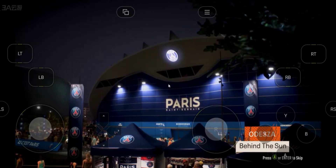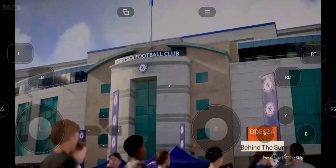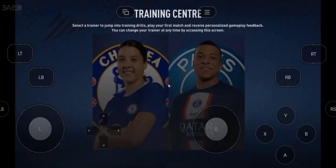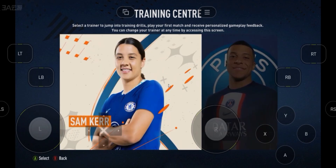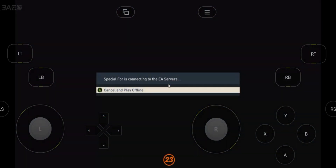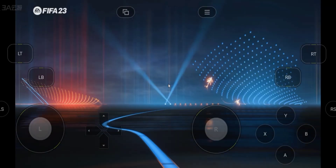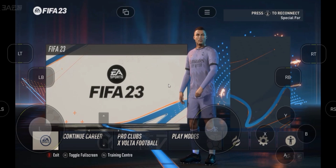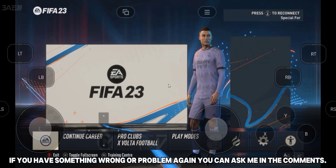Press it to skip. Press B to play offline mode. Now this is it — you can play any mode.